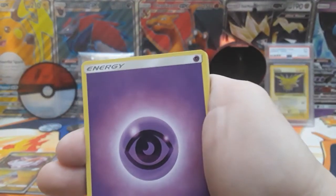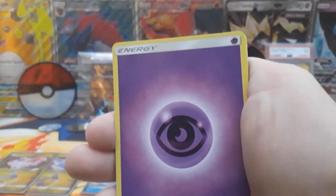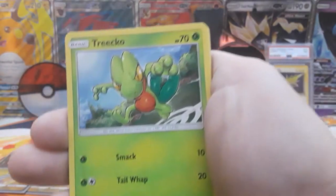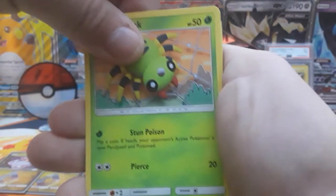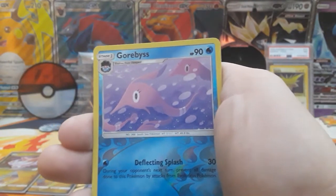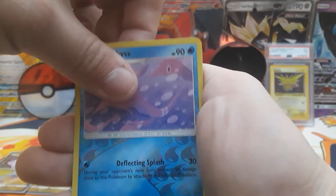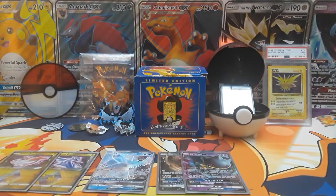This is our last pack of the booster box — can we get one more ultra rare? Let's find out. We start with a psychic energy. Friend Ball, Mawile, Illumise, Treecko, Skitty, Spinaroc, Bagon. Reverse is a Gorbice. This is going to be our last rare — can we get an ultra rare, please? Three, two, one... No, we can't. It's a non-holo Minun.